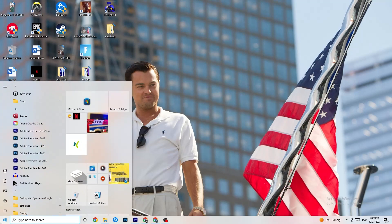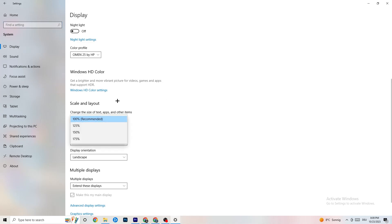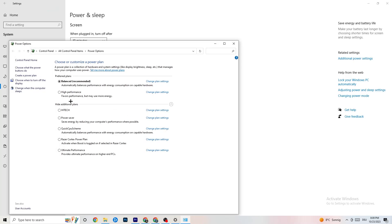Navigate to Windows Settings and click on System. Identify your main monitor, then scroll down and change the scale to 100% as recommended. Make sure your display resolution matches your in-game resolution to reduce crashing. Then click on Power & Sleep, go to Additional Power Settings, and try either Balanced or High Performance — test which one works better for your setup.